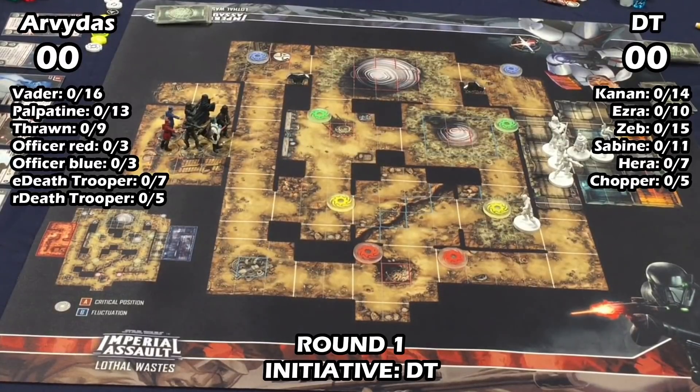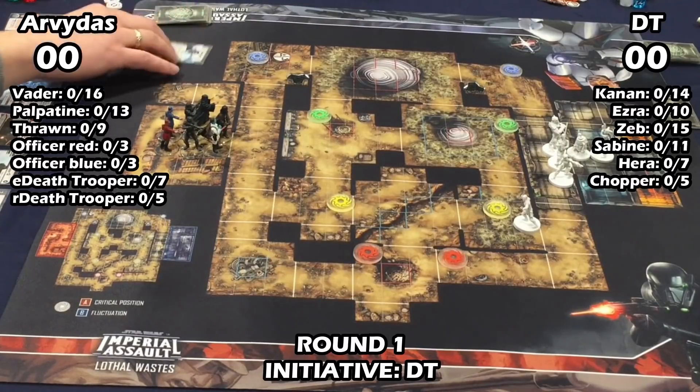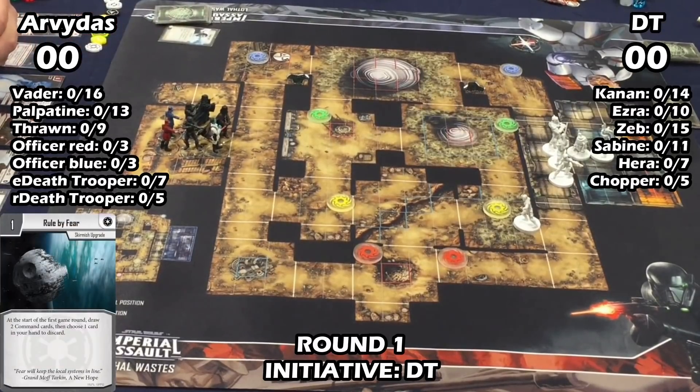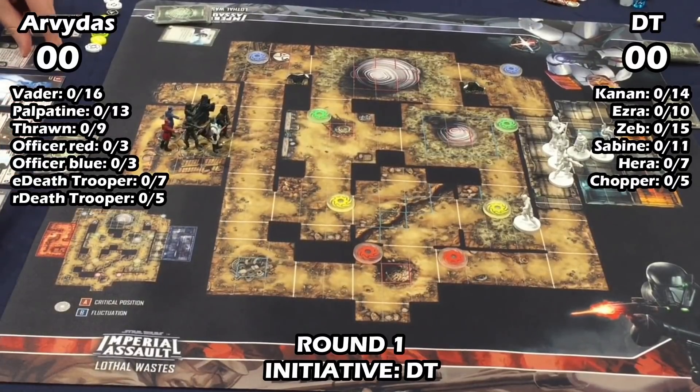Do you have a preference for which side of the map you like to commit to on Fluctuations? I picked this side since I had initiative. It feels pretty similar for the most part, but the side I'm on has that extra little square of wall in the hallway, which is kind of nice — you don't have to commit as much if you want to hang out at the top of your hallway.